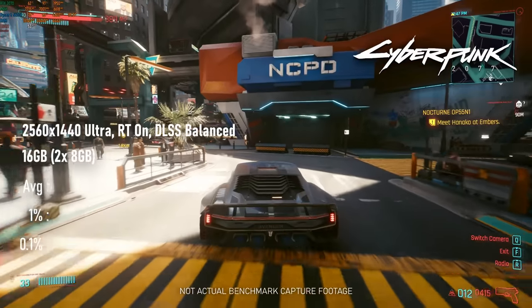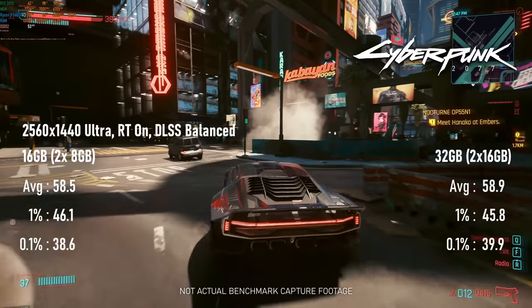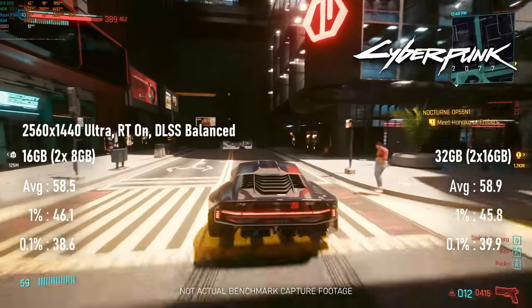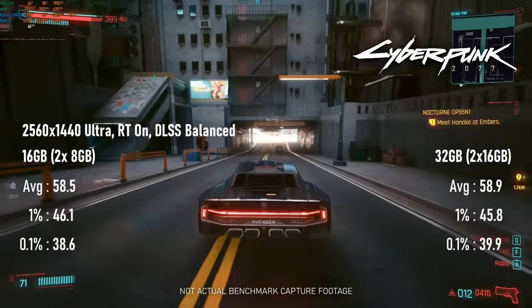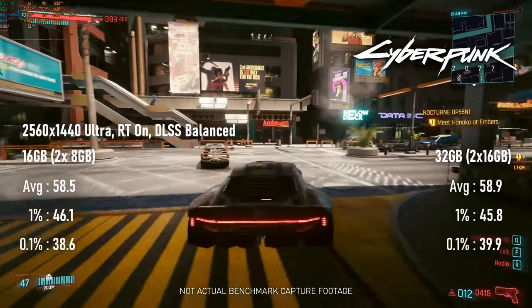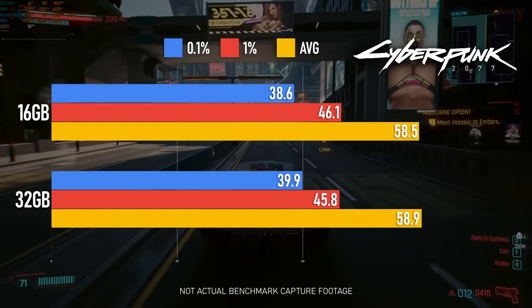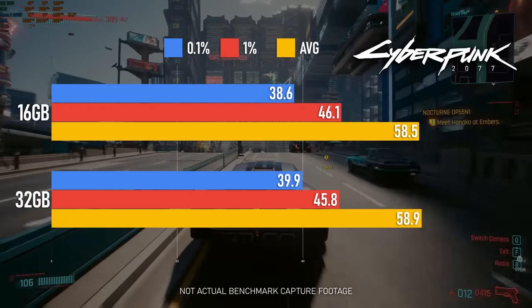Cyberpunk showed virtually no difference. Both the 16-gig and 32-gig runs scored close to margin-of-error differences in averages and 1% lows. There's technically more than 3% difference between 0.1% scores, which might be statistically significant, but it's less than 2 frames per second.